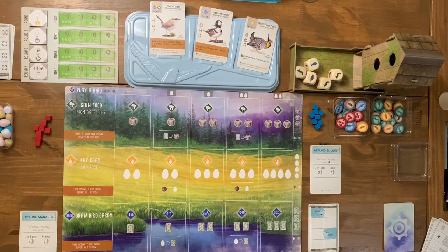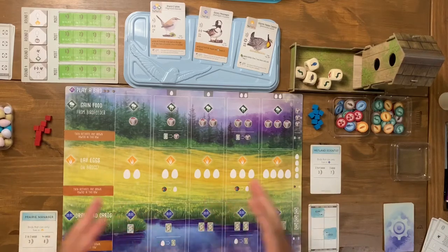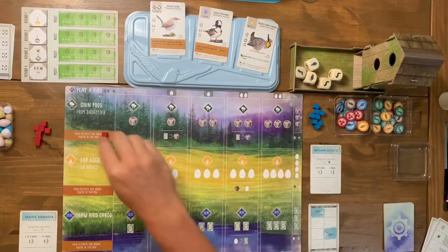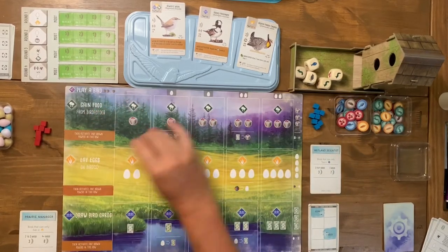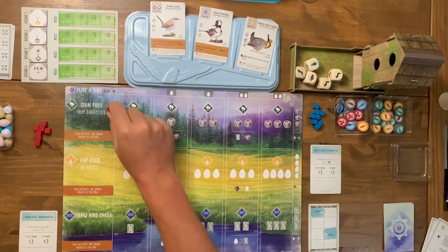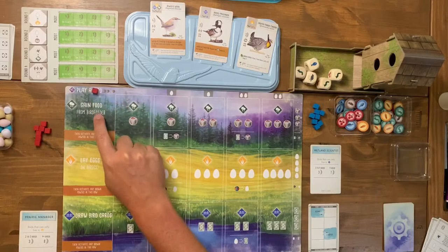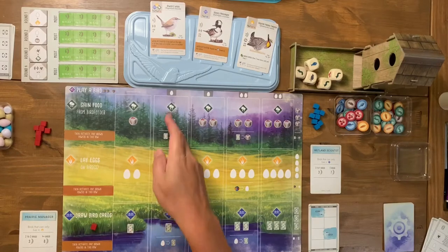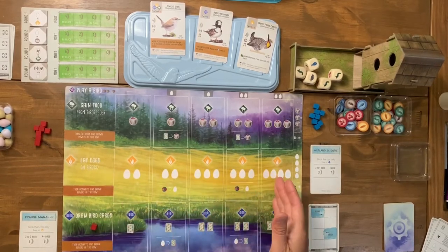To give a brief overview for those not familiar: this is essentially a tableau builder where you're building out your bird sanctuary and it becomes your engine. Every round you'll take one of these action cubes — I am red and the automa is blue — and place it somewhere on your board, almost like a worker placement cube. Most likely you'll start by playing a bird up at the top, starting from the left and working your way to the right.